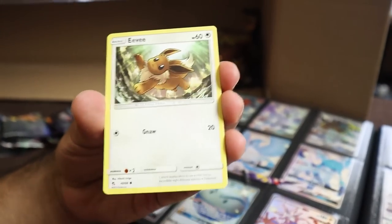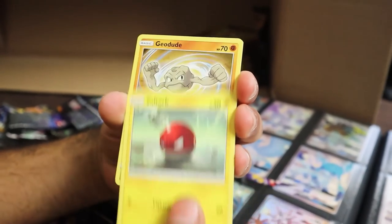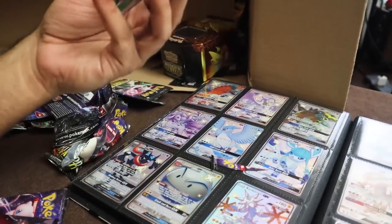We got Staryu, Ekans, Eevee, Pikachu, Clefairy, Ekans. I just want that Lycanroc, y'all — that's all I want. Paras, Cubone, Voltorb, Jigglypuff, Eevee, Energy, Staryu. I'm saving that Charizard pack for last — hopefully that can be our saving grace. We got Clefairy, Magikarp, Ekans, Voltorb, Jigglypuff.